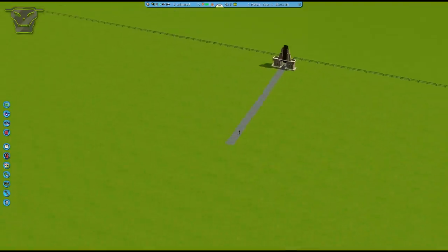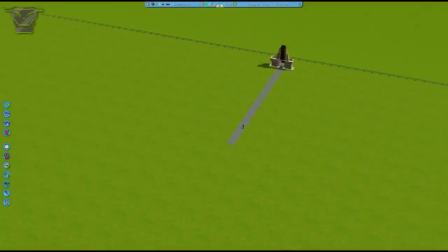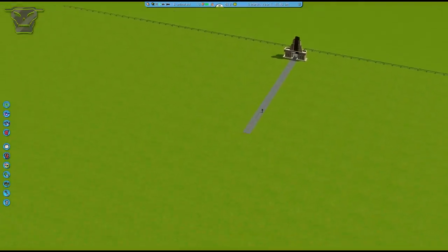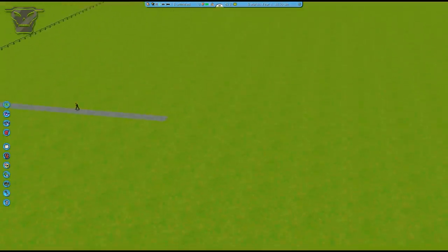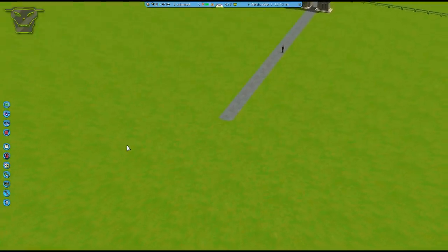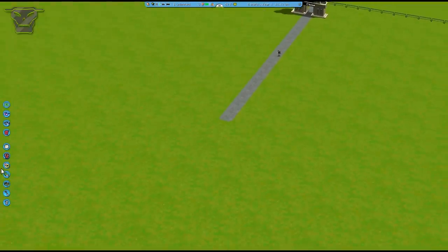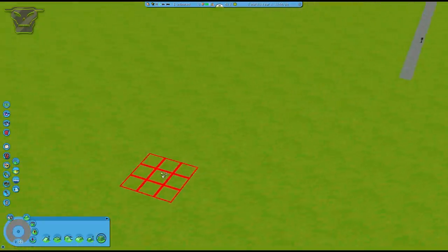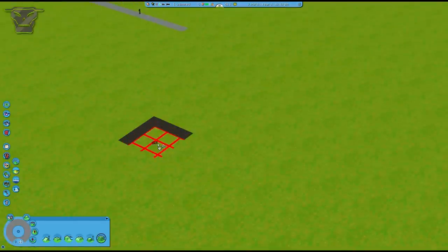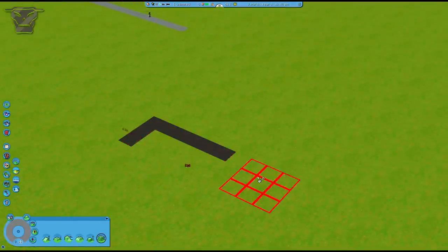Hey guys, what is up? It is Pieces of Prestige and I'm here announcing a new custom scenery set. This might be the very best set I have ever made and I hope you guys are going to like it. Basically, I have created concrete bridges and wooden bridges — download links for that are in the description — but now I made an entire new set. It is made right now for a span of only three tiles.